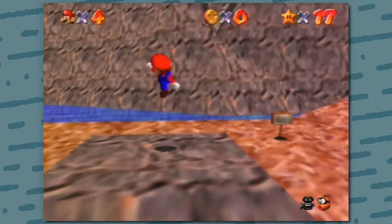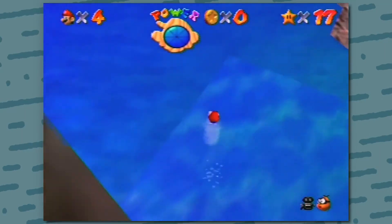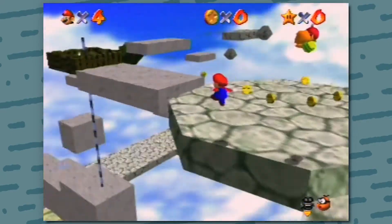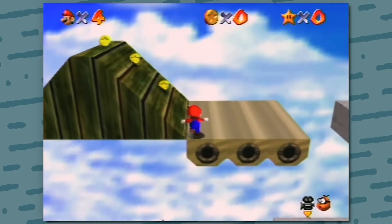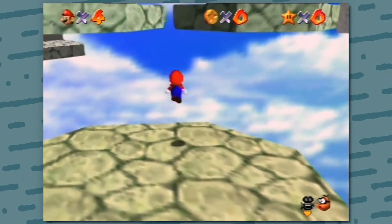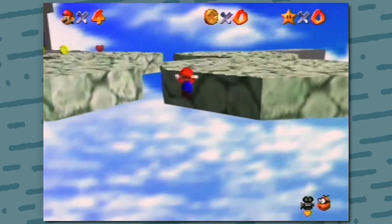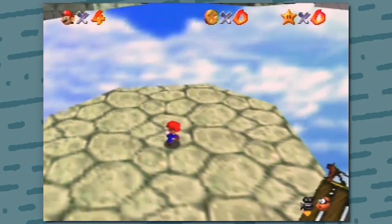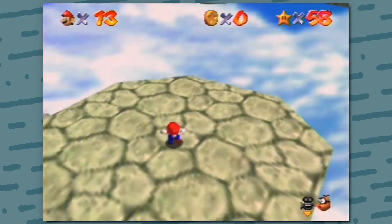Before we begin, there's one thing I want to point out. Similar to Torto Mountain, how you can clip through the mountain to get to the top and save 5 seconds each star, you can do the same thing with Rainbow Ride. Doing this requires a pretty precise trick. It's not impossible and it's not too hard, however it can be a little daunting at first. To perform this trick, you want to do a triple jump. As you're landing the triple jump, you want to be as far as possible on the platform without falling off. After this, all you need to do is wall kick off the platform here. It's important that when you're doing the triple jump, Mario is facing forward, but the direction that he's moving is towards the right.